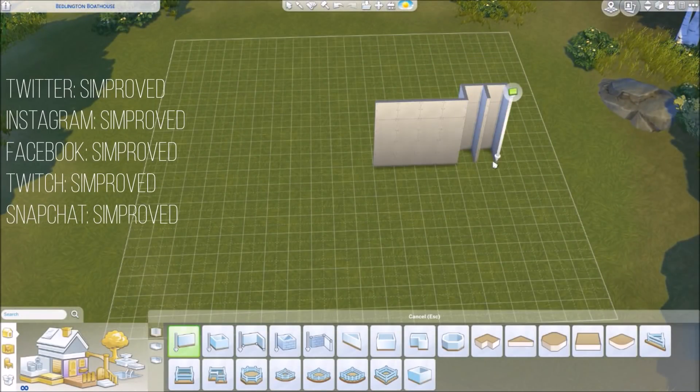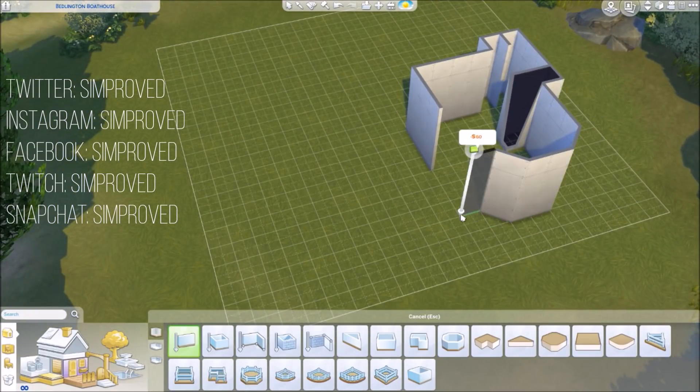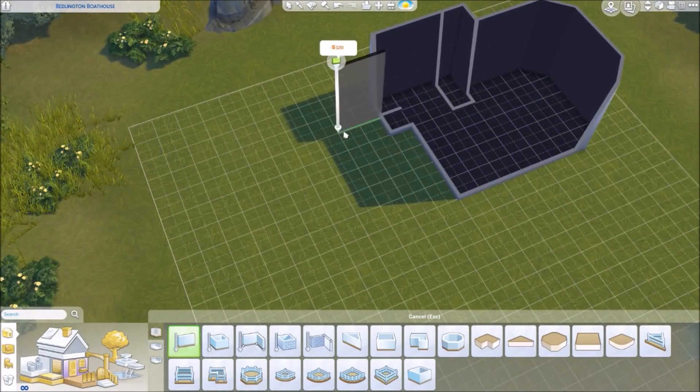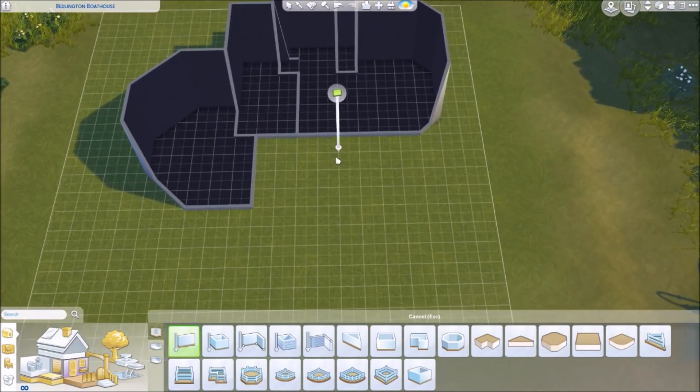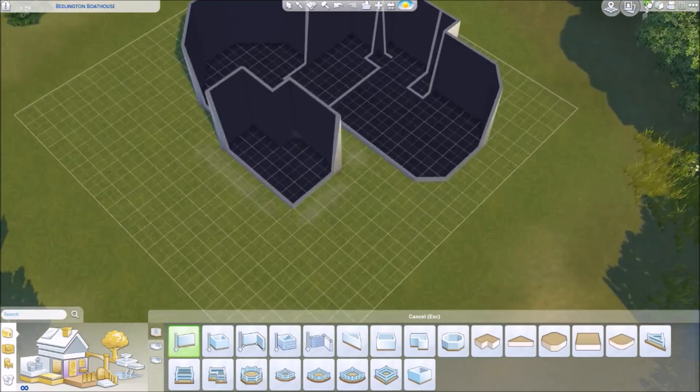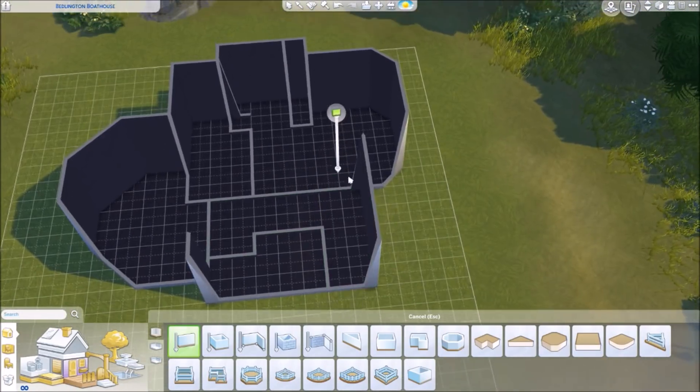Hi guys, welcome to SimProof. FrySpeaking here and welcome back to another Sims 4 speed build. EA was so kind to offer me a pre-release code of the new Sims 4 Cats and Dogs pack. This is a build with the new pack in the new world called Brindleton Bay.